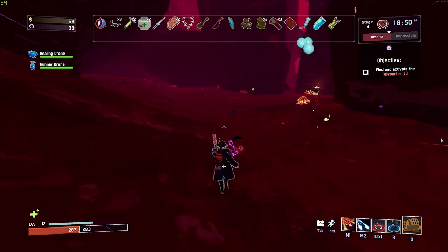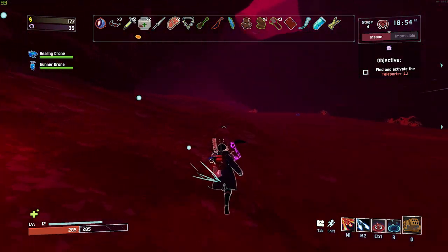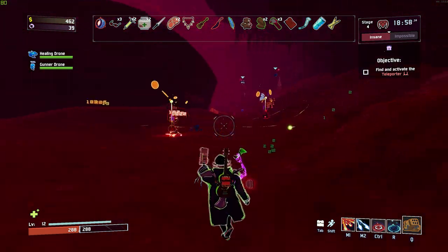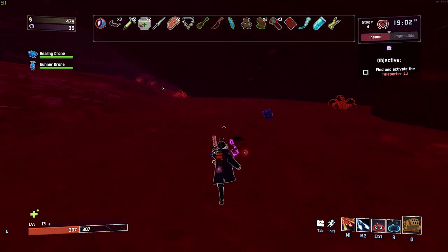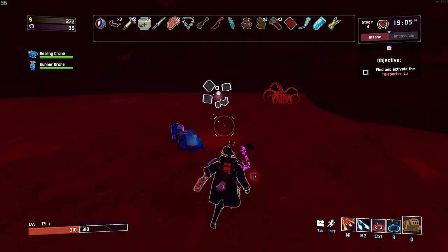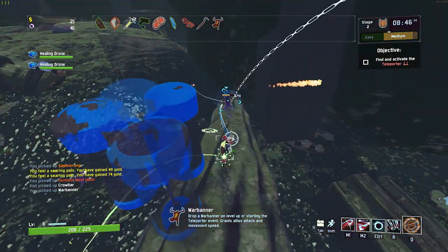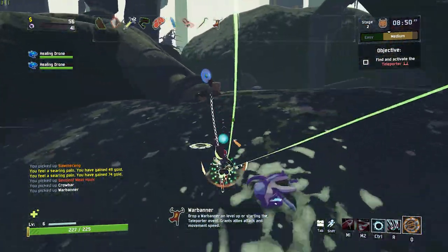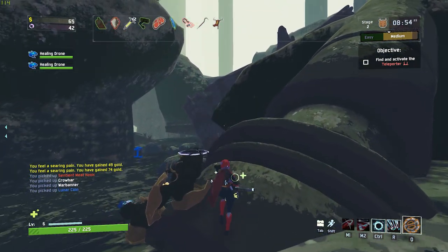If you choose to loop the game, the only way to end the run without dying is to obliterate yourself at the obelisk. To access the obelisk, you need to loop the game once and then get to stage 3, and a blue portal will appear after beating the boss. Proceed to the bottom of the level and choose the option to obliterate yourself. Throughout the game, you'll pick up lunar coins, which you can use to open lunar pods or give to the newt altar. Giving a coin to that altar will cause a portal to appear after the boss and will take you to a hidden shop between levels.